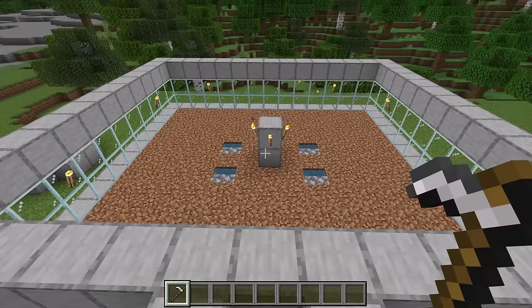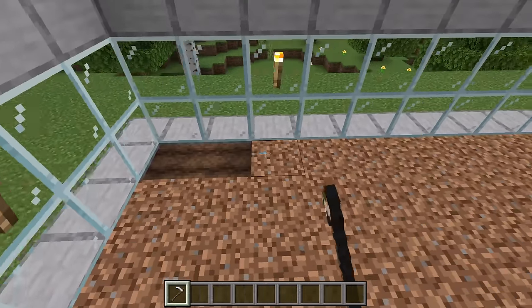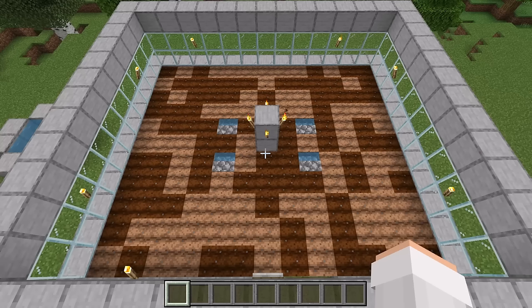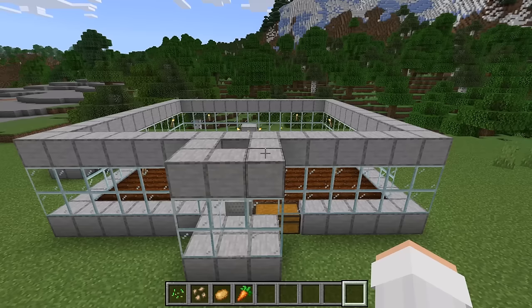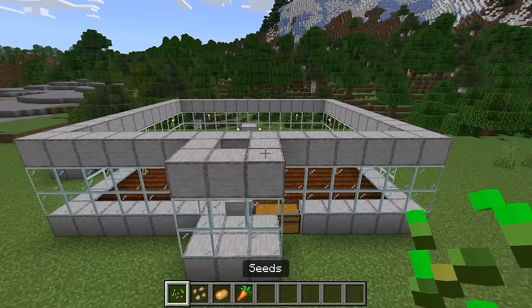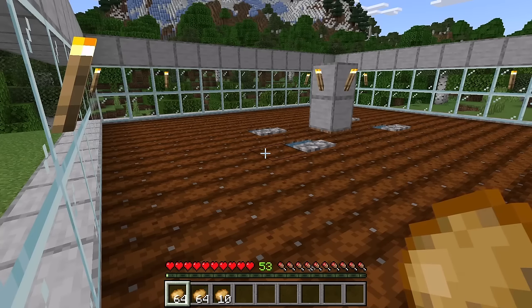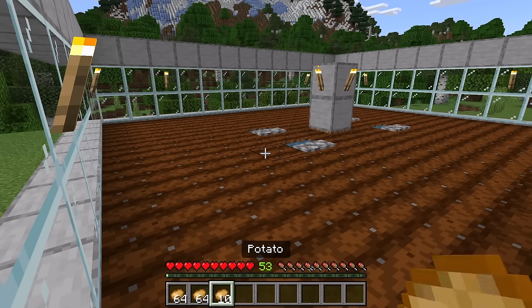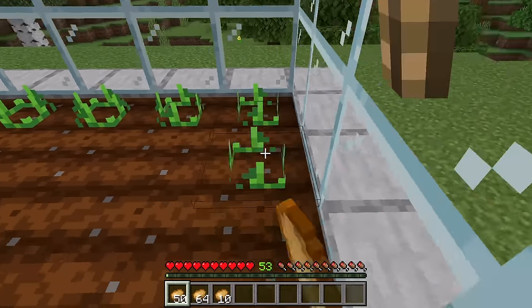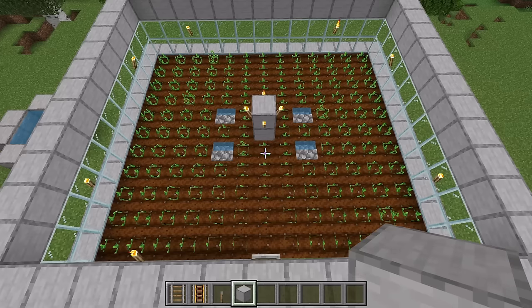The next step is to till every dirt block — by doing this you will be able to plant crops. Once you have tilled the dirt blocks they should start becoming watered. The next step is to plant the crop you want to grow on this layer: you can plant seeds, beetroot seeds, potatoes, or carrots. If you choose to plant seeds you will get bread instead of wheat, because the villager will automatically convert wheat into bread. You will need about 2 stacks and 10 of the crop you want to plant to cover all the tilled dirt blocks.